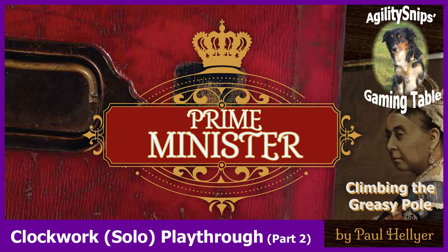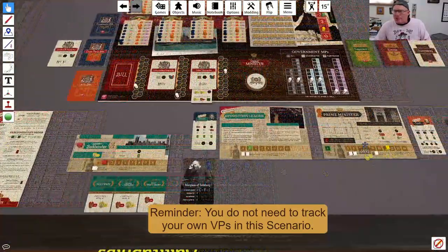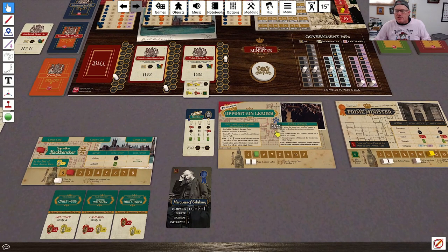Welcome back to another video in this playthrough for GMT Games Prime Minister. We are playing the Clockwork C2 scenario, climbing the greasy pole, and we'll jump right back into the action. To start the next turn, the Prime Minister gets four VPs and the Opposition Leader gets two VPs. We've also moved all action cubes back into place. We skip bill selection because we have bills on the board, so we move into the action turns.